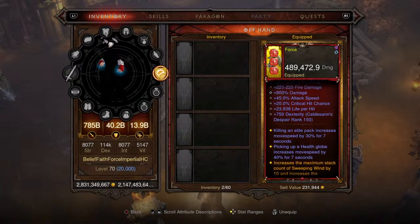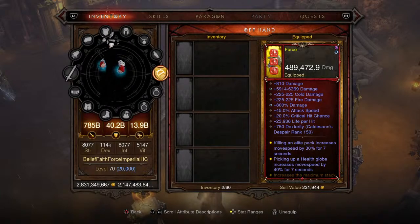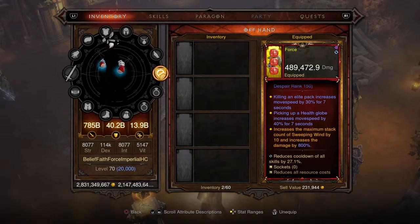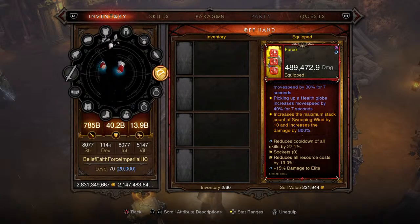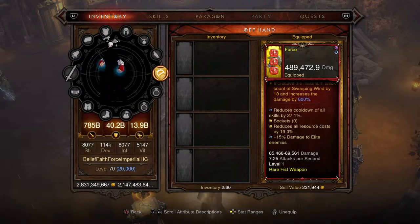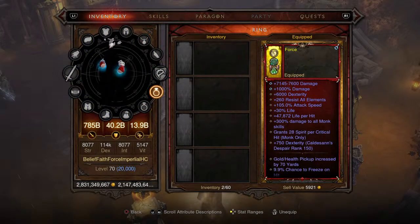For the offhand, I can't quite remember the name, but look at that damage: 489,472.9 damage — that's just insane for an offhand. You get 6,000 regular damage, 800 damage, increased attack speed, critical chance, life per hit, the two move speed bonuses after killing an elite pack and picking up a health globe, and it increases the maximum stack count of Sweeping Wind by 10 and its damage by 800%. We're going to be utilizing Sweeping Wind and Wave of Light to plow through enemies.